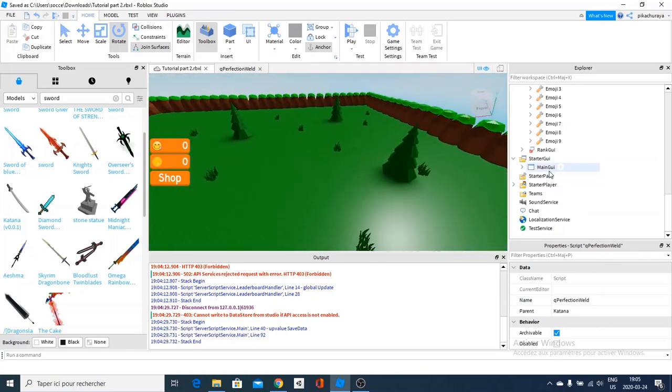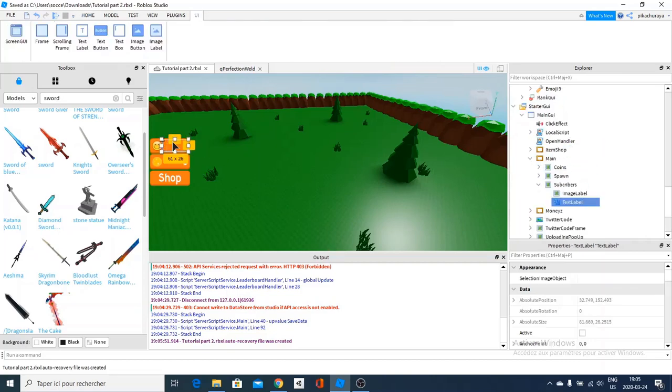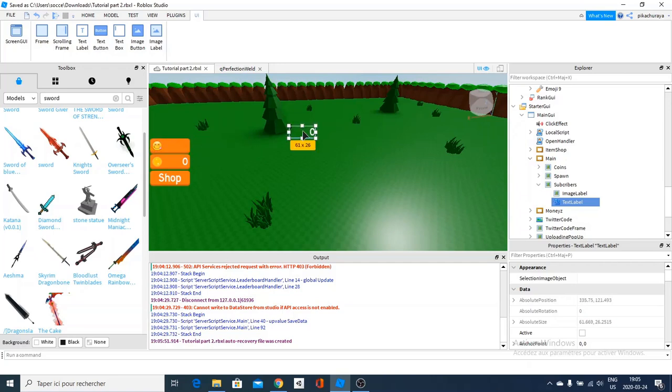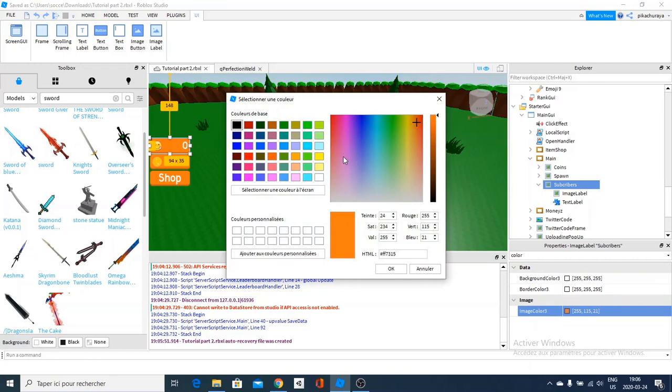Now I will be showing you guys how to change the GUIs so you can customize them — it's really simple. Here is the amount, and here is the subscribers label itself. If you want to change the color, you go into Color and change it to whatever you want — pink, blue, really anything. It's as simple as that.